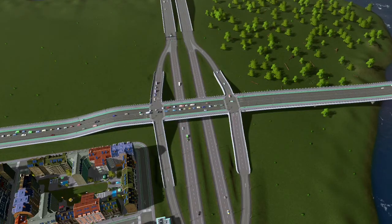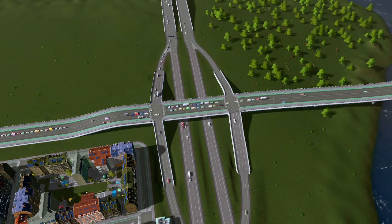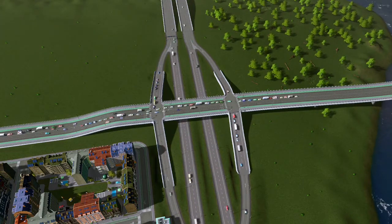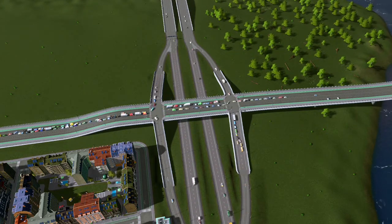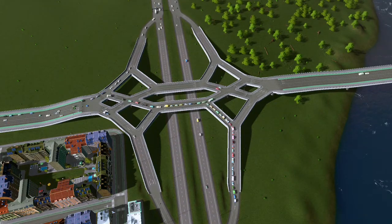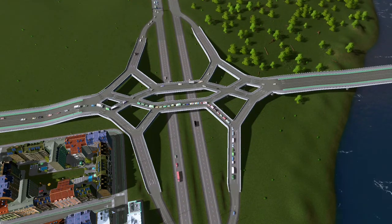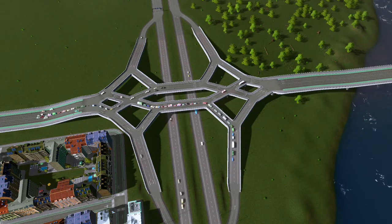Here we have the standard diamond interchange in action. It is handling traffic fairly well with some lane manipulation forcing left turns to only be in a certain lane. However, you do get a lot of conflict with left turns as well as traffic buildup on either side and on the on-ramps and off-ramps as cars wait for the lights. With tweaks to lights using Traffic Manager: President's Edition — protected left turns and adjusted timing — you could optimize traffic a bit more, but you will always run into trouble with left turn conflicts. Here we have the diverging diamond in that same spot. It is having a bit of trouble on the northbound side, but in general handles the rest of the traffic fairly well. It is the most difficult to set up and optimize, though it does have some of the best optimization characteristics for a diamond-type interchange.